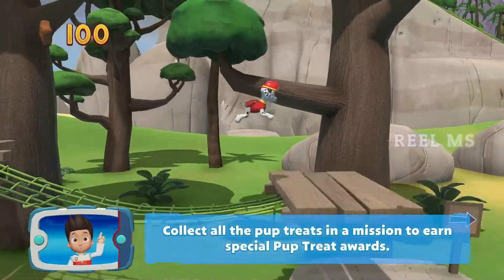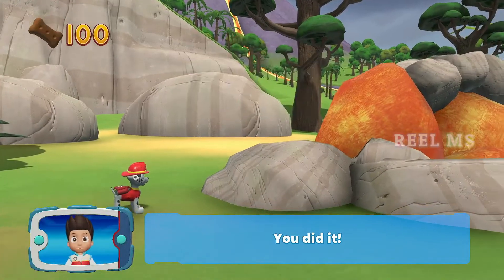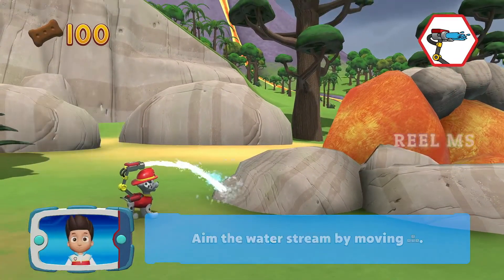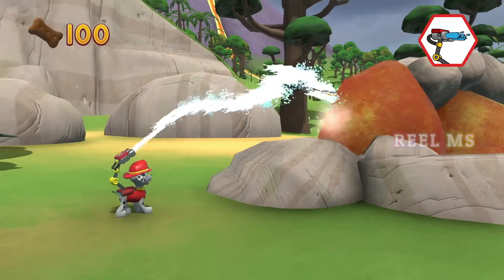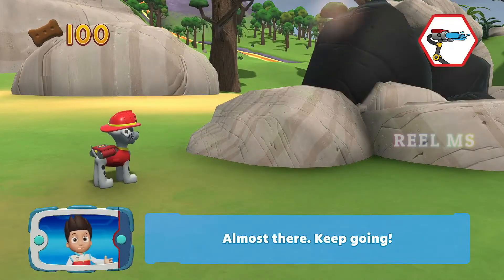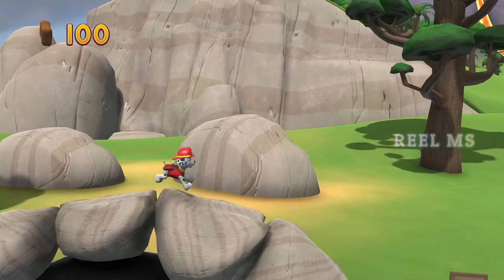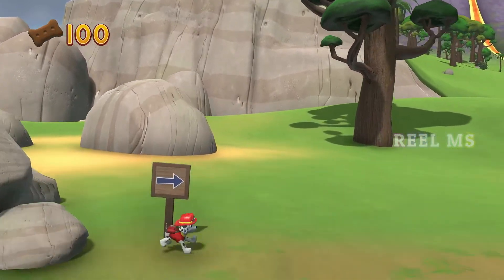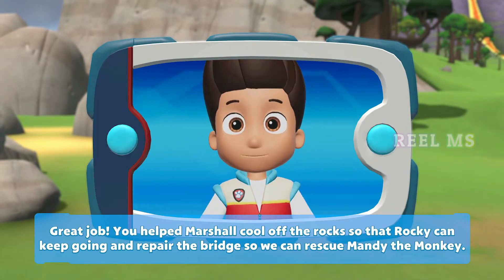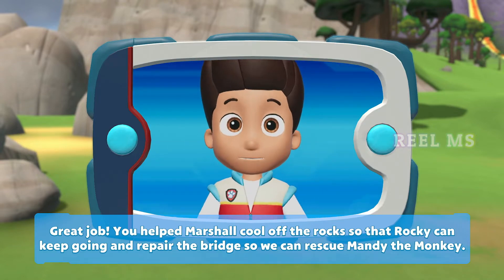Collect all the pup treats in a mission to earn a special Pup Treat Award. Pick the pup ability — you did it! Aim the water cannon by moving the left stick. That's great! Almost there, keep going! Great job! You helped Marshall cool off the rocks so that Rocky can keep going and repair the bridge to rescue Mandy the monkey.